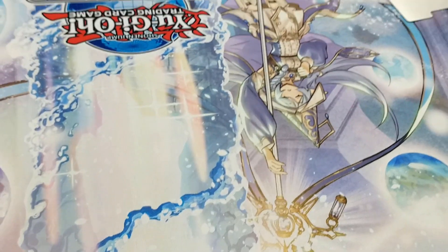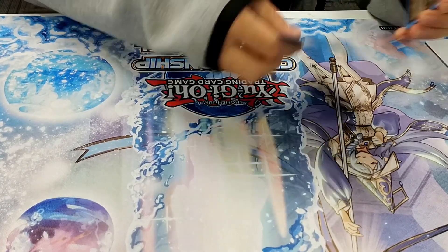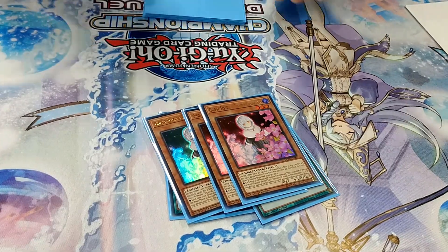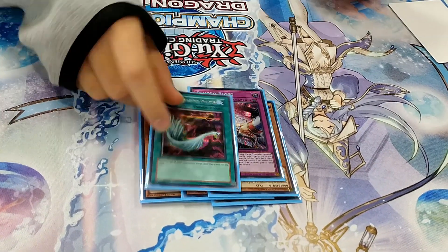And then the side deck. For Back Row Hate I sided three Cosmic. For Time, Spooky Dogwood — I won every game that I drew this. One Red Reboot, and one Duster to go at the Back Row Hate.